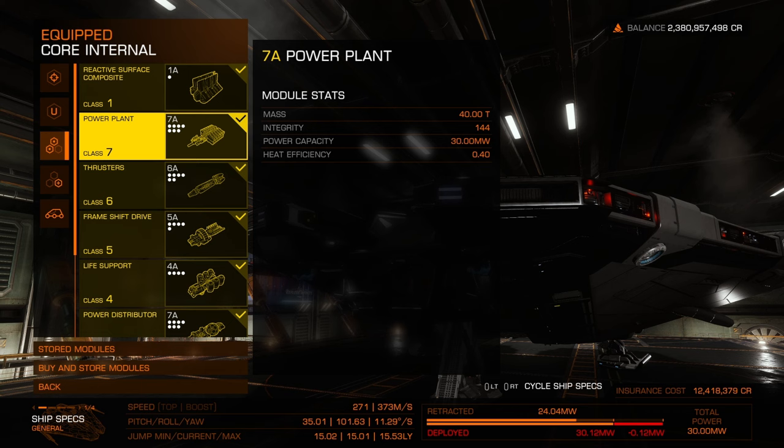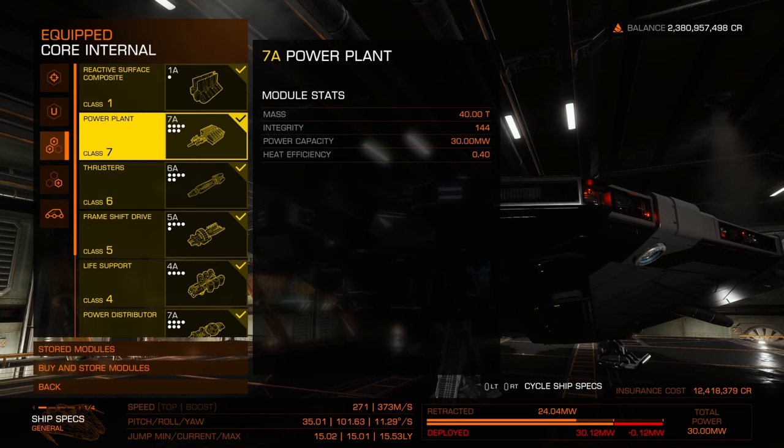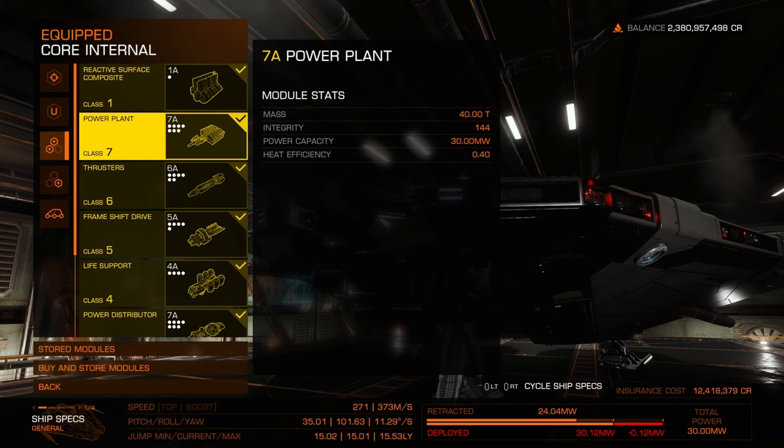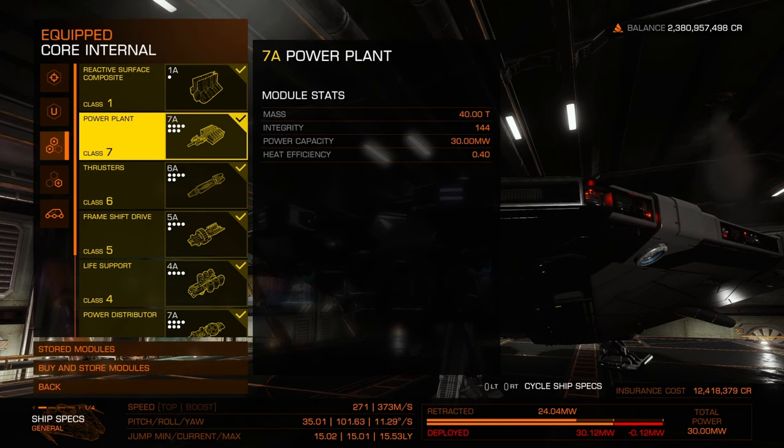From there, we've got the 7A power plant. You could probably get away with going a little lower if you power manage and choose different options. I don't necessarily worry about this ship trying to travel the entire galaxy really fast. You can see my jump range is in the 15 light years range — pretty low for a non-engineered ship. We'll touch on how to use non-engineered ships to get closer to the 40 light-year range later.